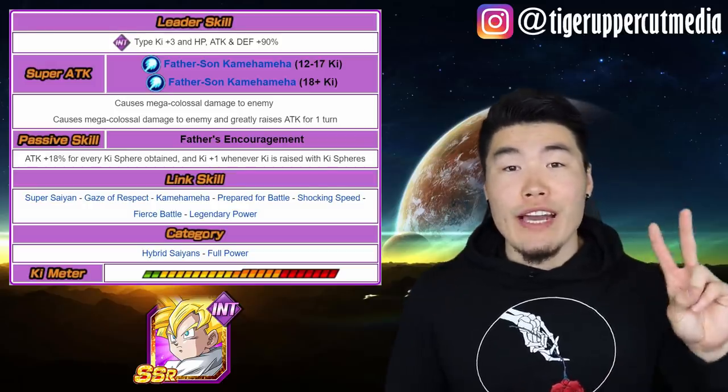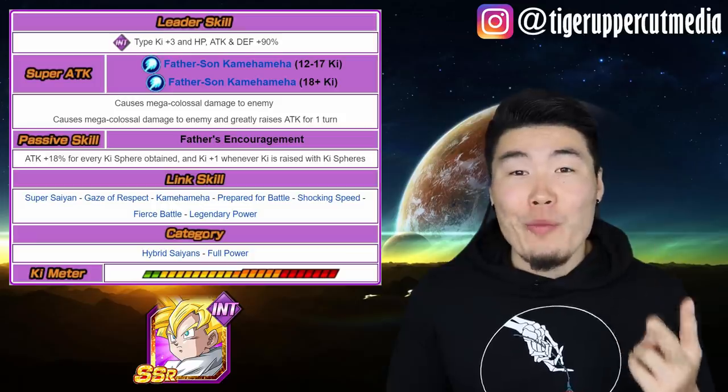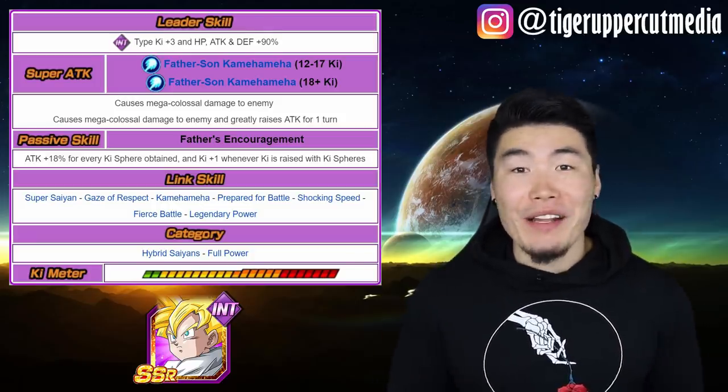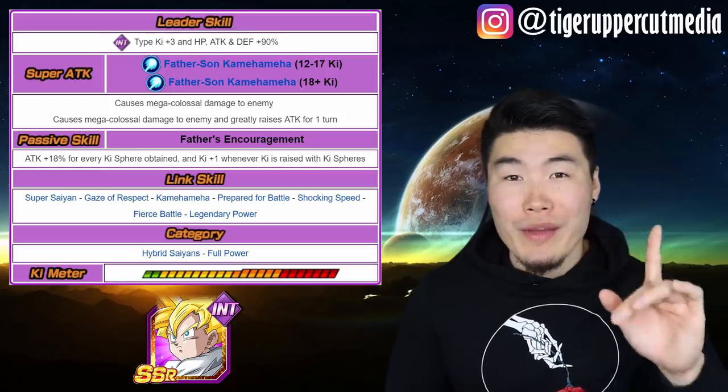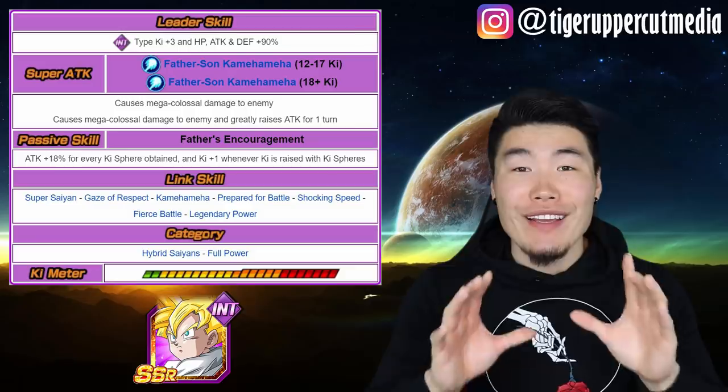He currently fits in two categories: Hybrid Saiyans and Full Power, which probably won't be on Global for another 5 to 6 months at the minimum. LR Gohan pretty much only has one job, and he does it very, very well — he will deal a crap load of damage for you.